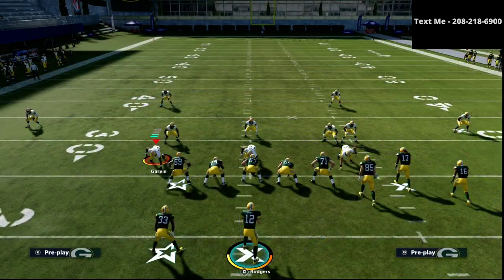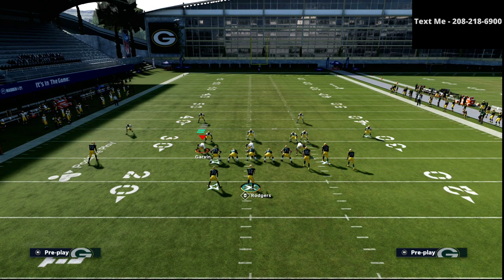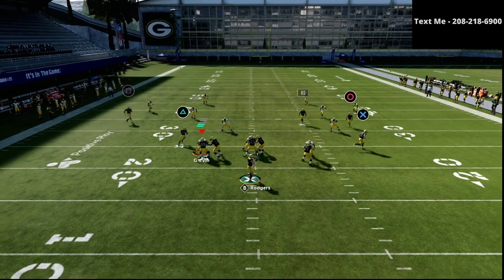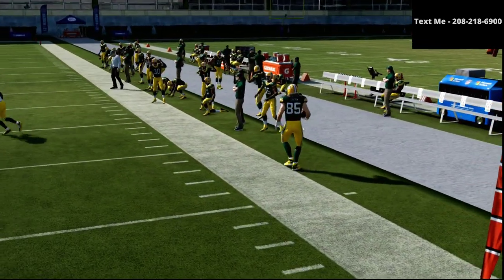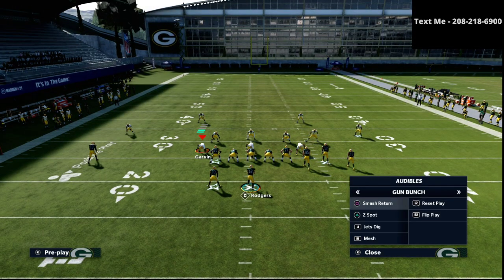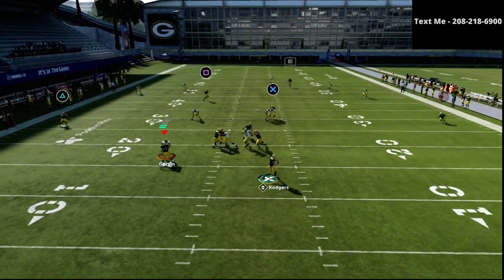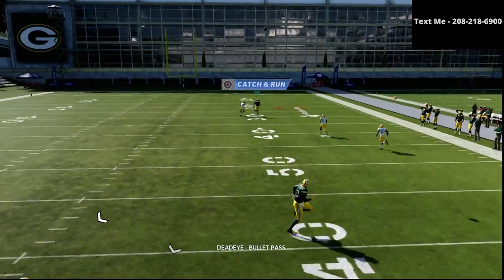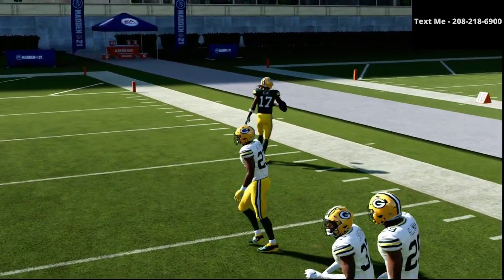We're going to come out in the play flood first. The setup is very simple — we just put the running back on an option route and then make reads, throw lasers. Then when they start calling cover three or we notice that, we go to jets dig. I believe jets dig is probably one of the best cover three beaters in the game. As you can see right there, it just gets over the top of it every single time.